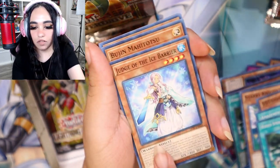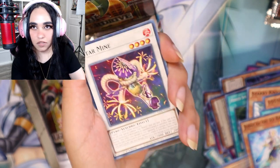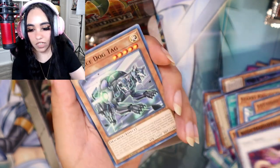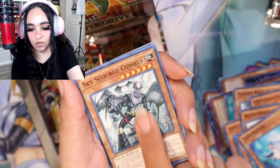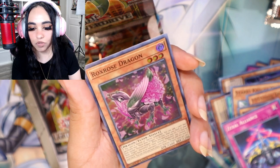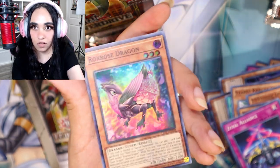Moving right along! Hidden Springs, Judge of the Ice Barrier — that's probably our first one out of this box. Pegasus Robots, Star Mine, Dog Tag, Newt, Sky Scourge, Zexal Alliance — and a super rare Borrelsword Dragon! Another Black Rose disciple, thank you.